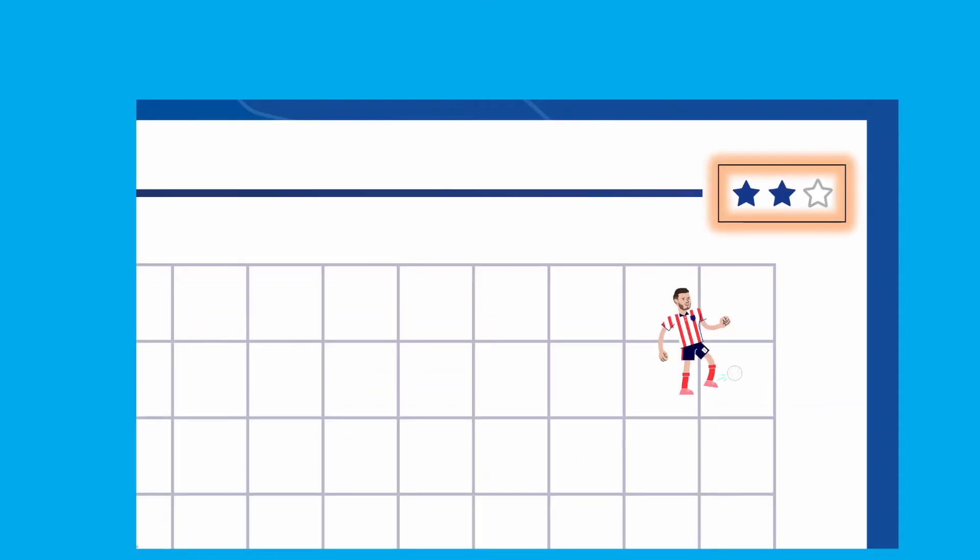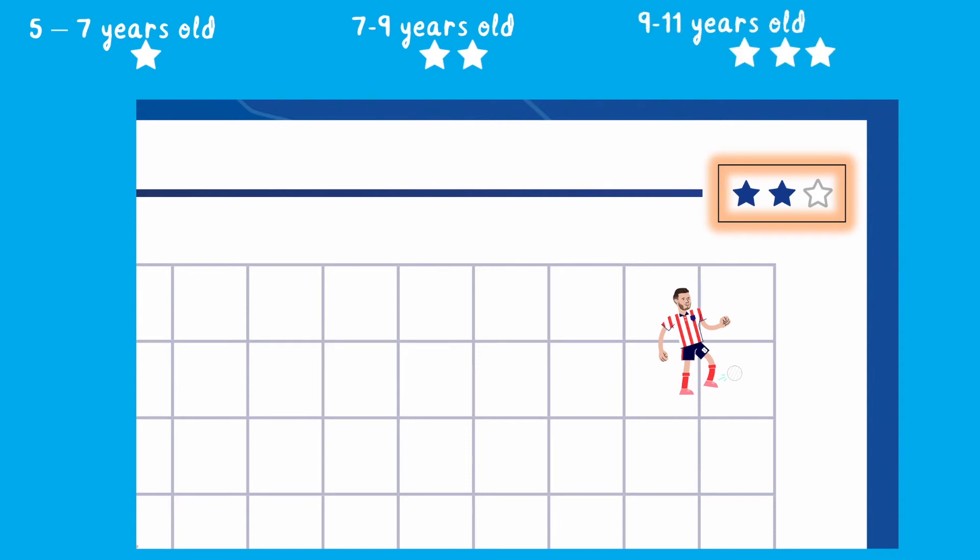In the corner of each challenge you will see a group of stars, which indicates the level of challenge. One star is most suitable for ages five to seven, two stars are best for seven to nine, and three stars for nine to eleven.